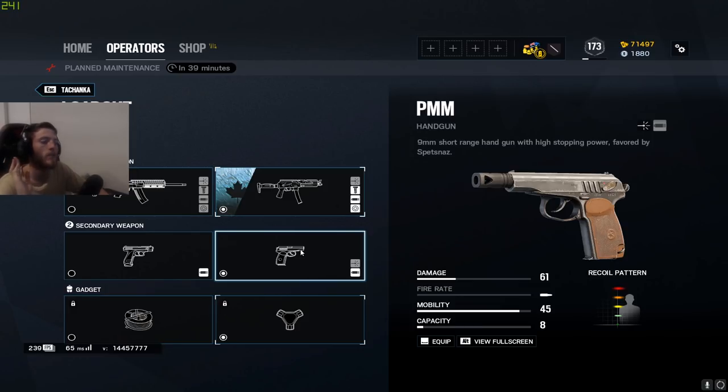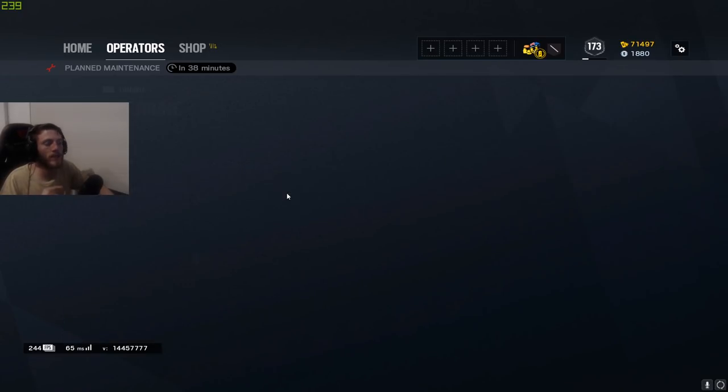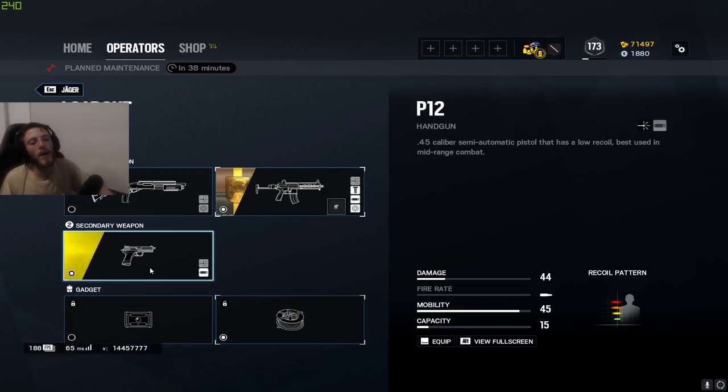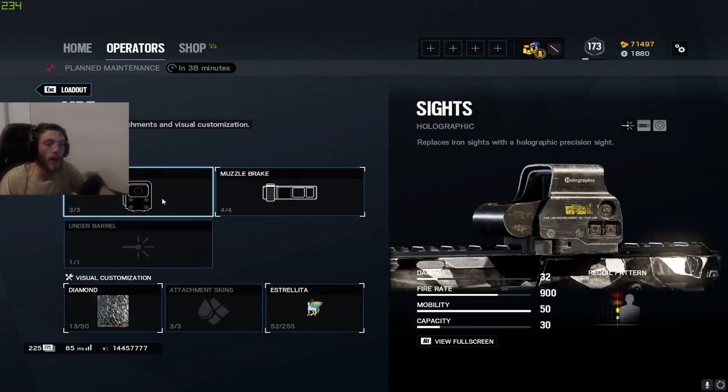For the great and powerful Tachanka, on the 9x19 I use the exact same setup: reflex, vertical, and compensator. Pistol-wise I use the PMM with muzzle brake and I'll bring proximity alarm. For Jaeger, I'm bringing the 416 Carbine with holographic, flash hider, and vertical grip. On the pistol I use the P12 with muzzle brake and I bring barbed wire.